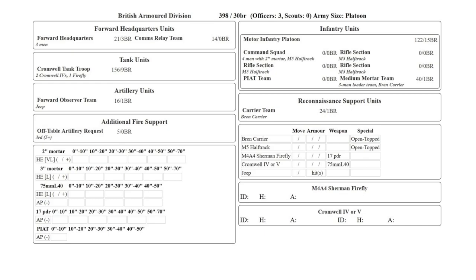So here's Steve's list — 400 points of British Armoured Division representing the 15th Scottish Division fighting on the 26th of June 1944, supported by some armour from the 31st Armoured Brigade.